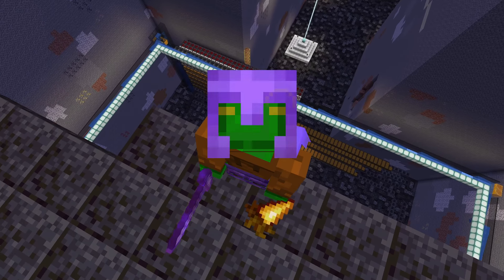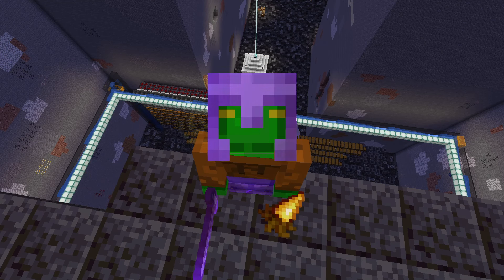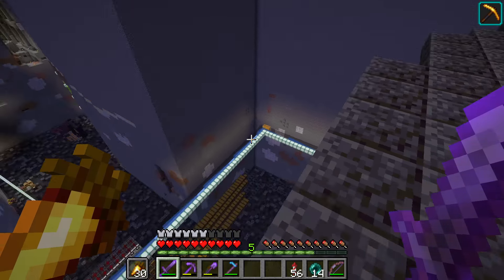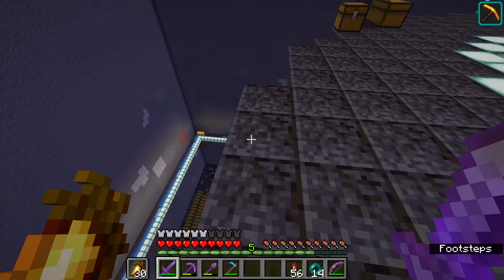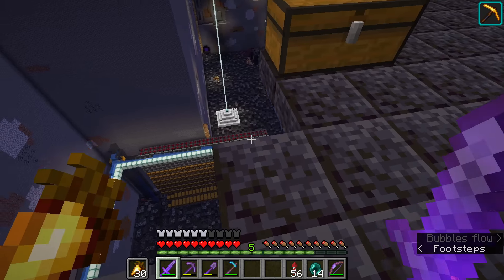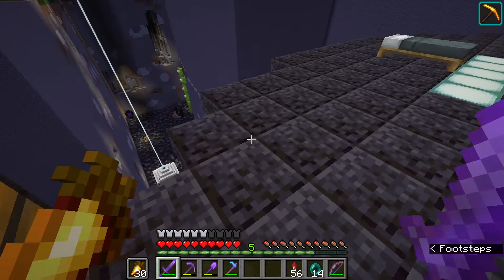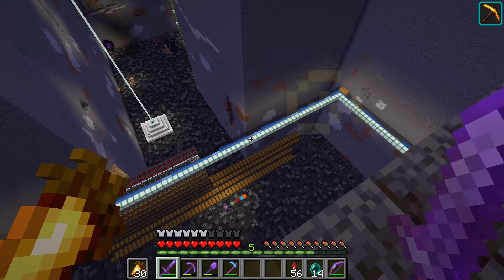Over there is the loading system in the corner that shoots up the things that I load into it — mostly stone — and dispenses them into the water stream that goes all the way around. It goes all the way around here, same on all four sides, minus the storage system. It takes about 30 seconds to make the full loop. It's all on blue ice. It might have been a little bit wasteful with the blue ice, but I kind of like it, so I'm keeping it.